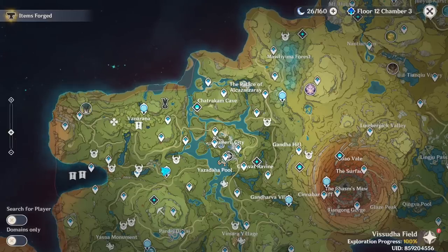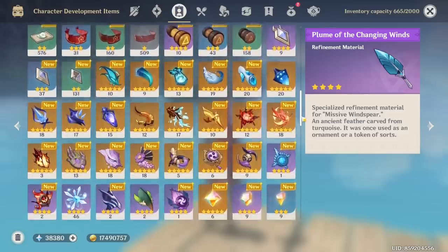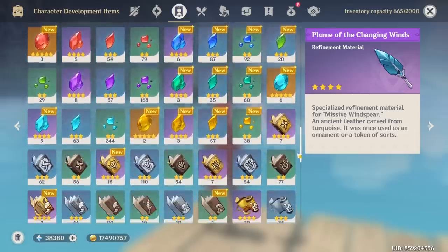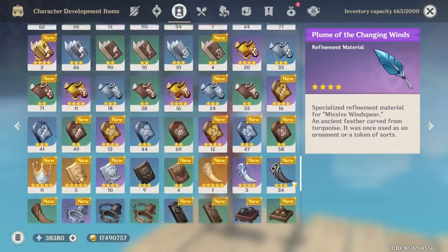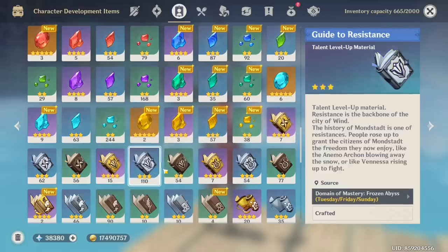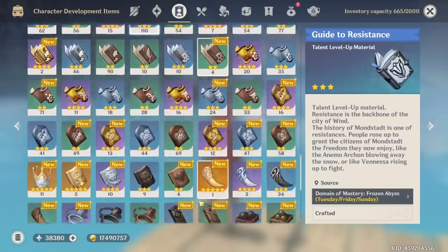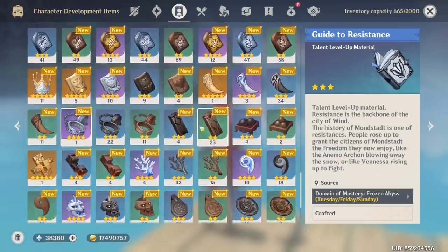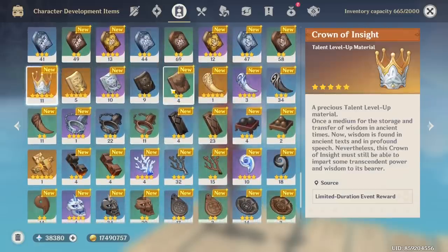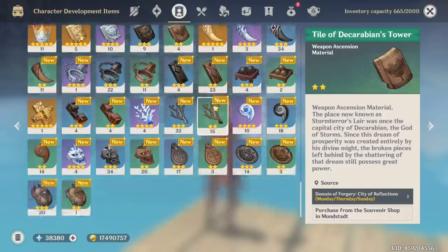Let's go back to the account showcase. For the character development item, just a quick note — I do have Eula's stuff all farmed up already. She uses resistance books. As you can see, I have 110 resistance books — not gonna run out anytime soon. I believe we've also got the weapon ready, so when that video comes we can just farm for the weapon together. Eula, please come out. I've been waiting for ages.